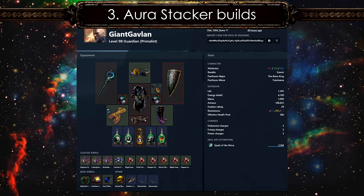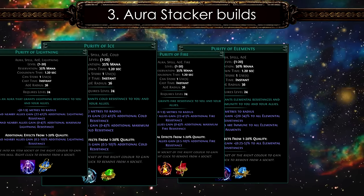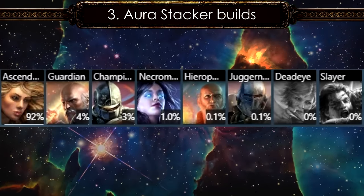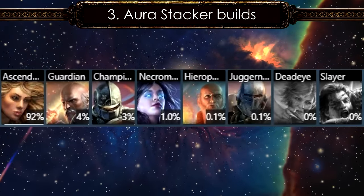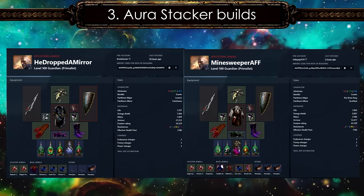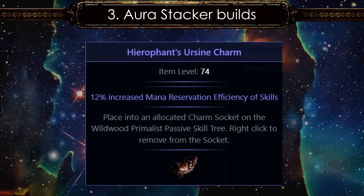The choice of flasks can vary depending on the requirements of the build. Smite Aura Stackers are still great, using Purity of Fire, Cold, and Lightning along with Grace and Determination in most cases. Aura Stackers are typically Ascendants or Champions due to synergistic ascendancy points, but recently minion Aura Stackers with Guardian Ascendancy have become popular and require very little gearing. A Hierophant's Charm with mana reservation efficiency is great for these builds.